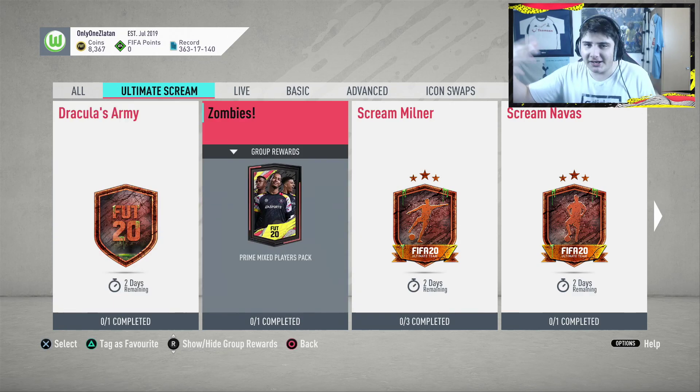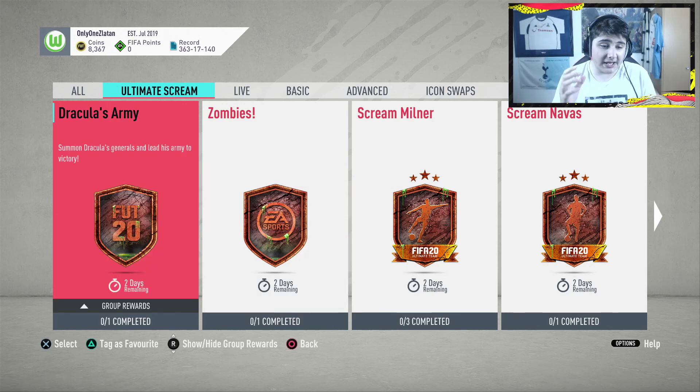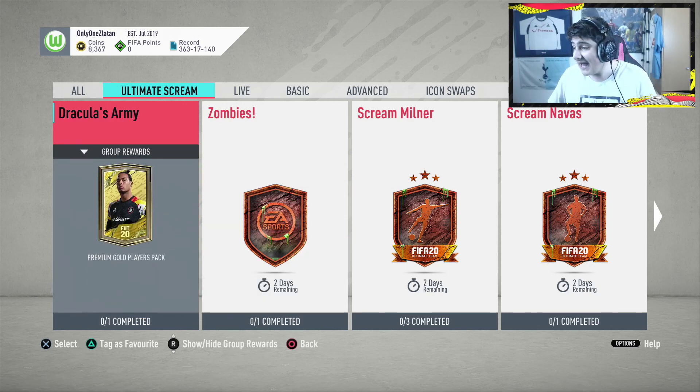I probably won't be doing SBC content on this unless you want to see it — let me know in the comment section down below. But yeah, they've just dropped the Dracula's Army SBC and you get a 25k pack for this, and it is quite cheap, coming in at about 5-6k. You can even do it cheaper if you have players in your club.